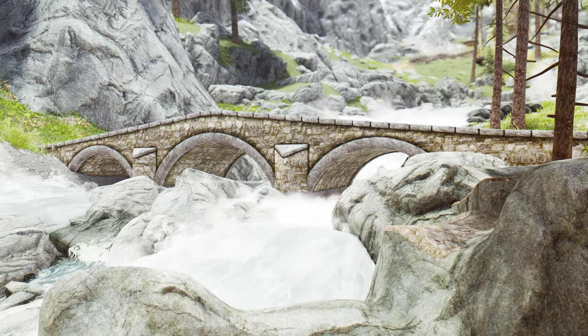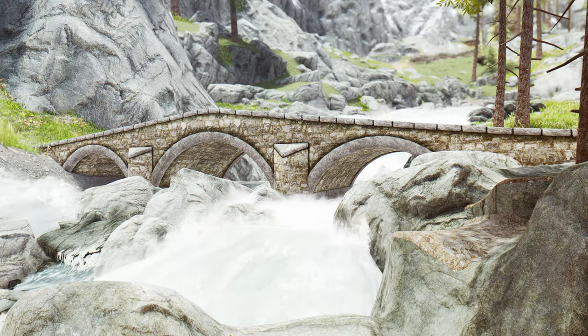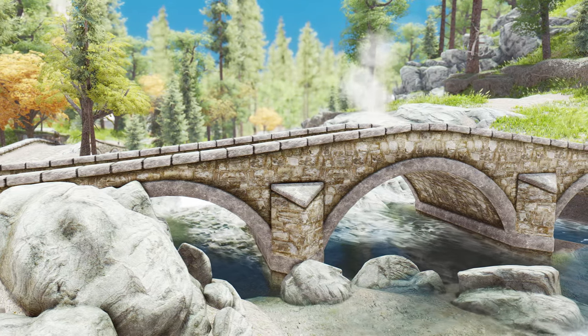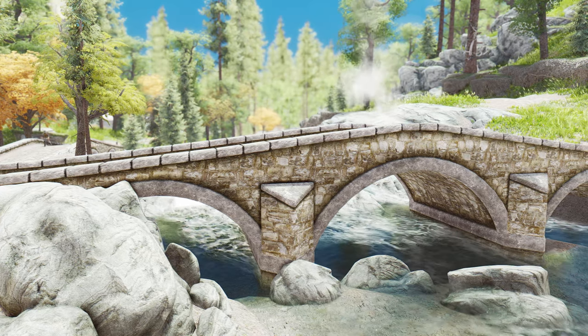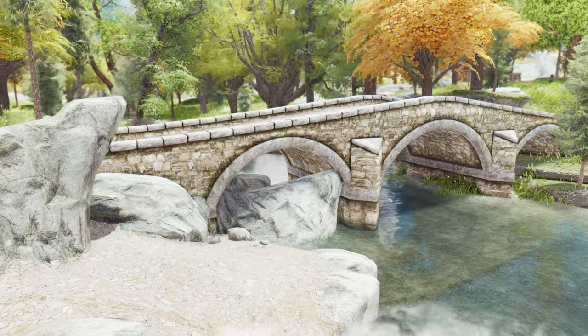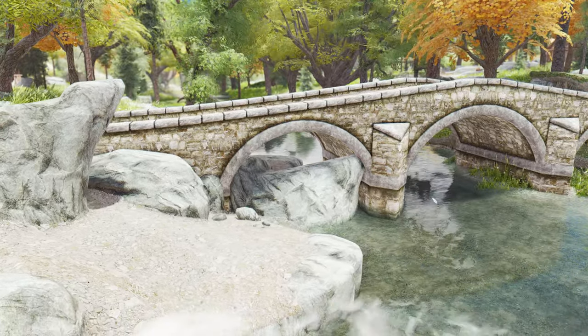The mod presents two distinct texture styles for you to choose from. Whether you prefer a vanilla style that stays true to the original aesthetics, or a color-tone inspired variant, the choice is yours. The parallax effect is skillfully applied to the bridge stones themselves, creating a sense of depth and dimension.